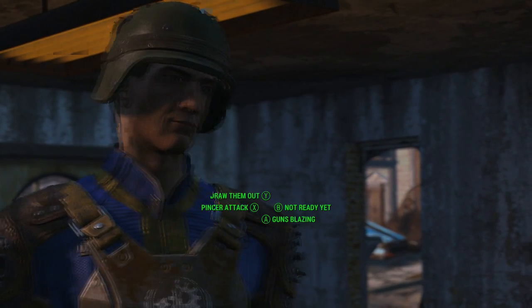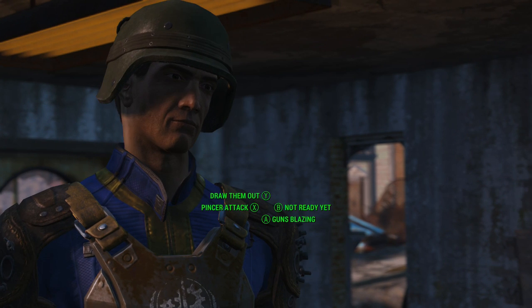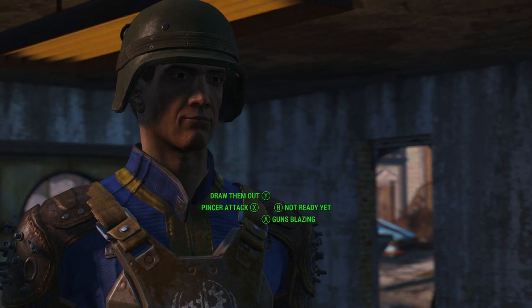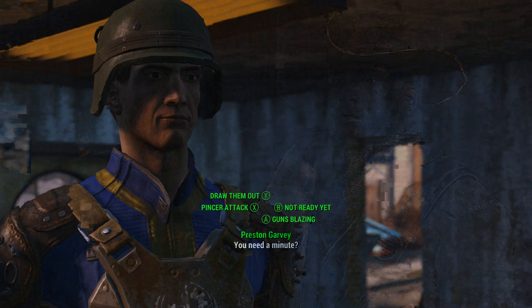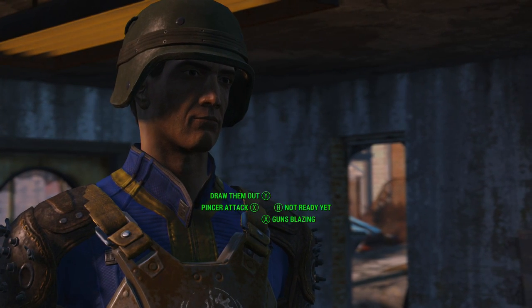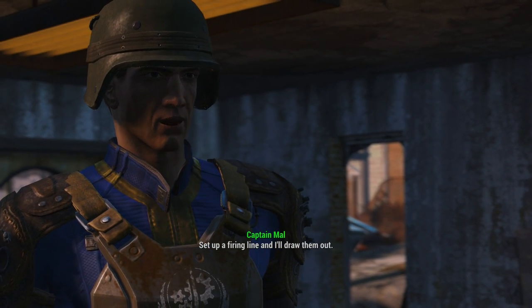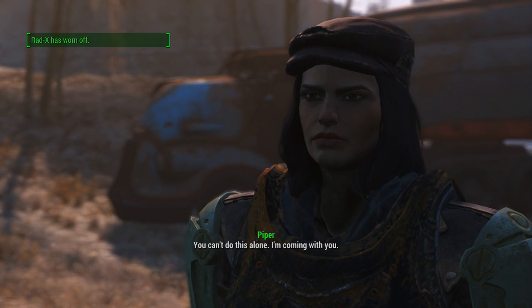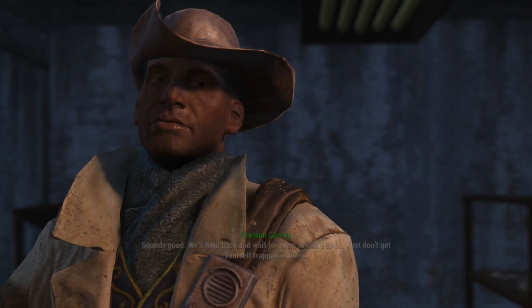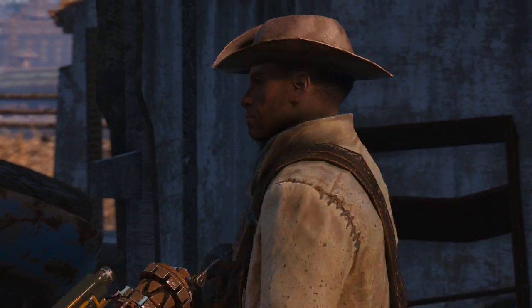Drawing them out with the line of fire would be really tough. Draw them out means we basically draw them to us. Pincer attack is from the left and right sides, and guns blazing is we just rush in and wreck shit. I think draw them out sounds like the best plan. Piper's coming with me — I like having someone who has infinite ammo with me. Very helpful.